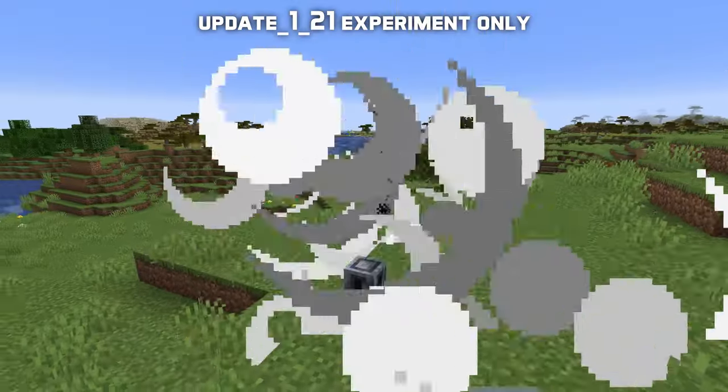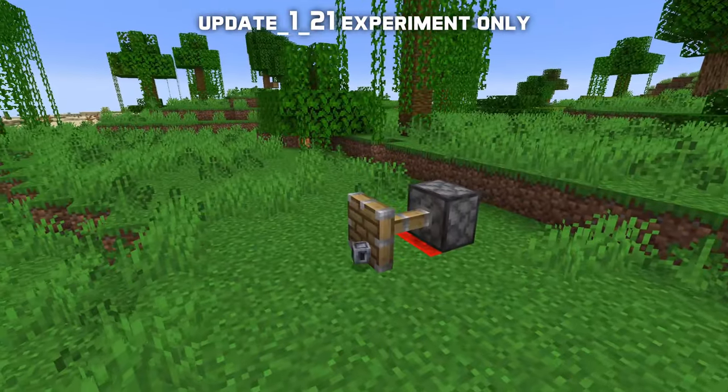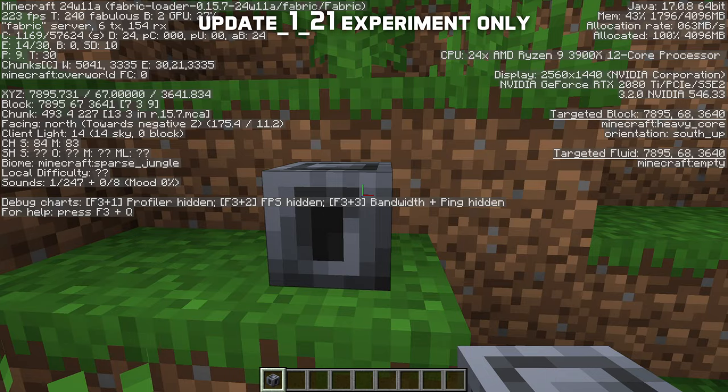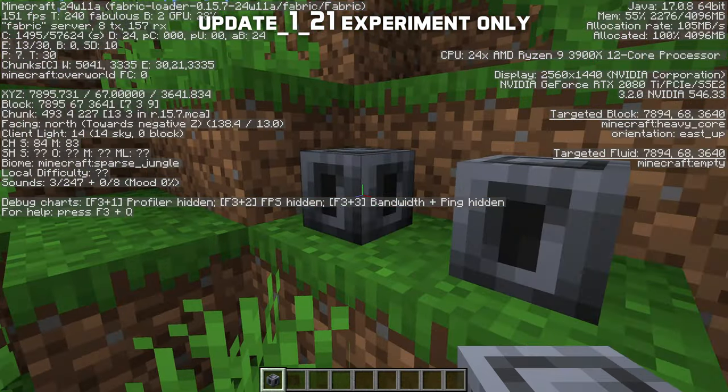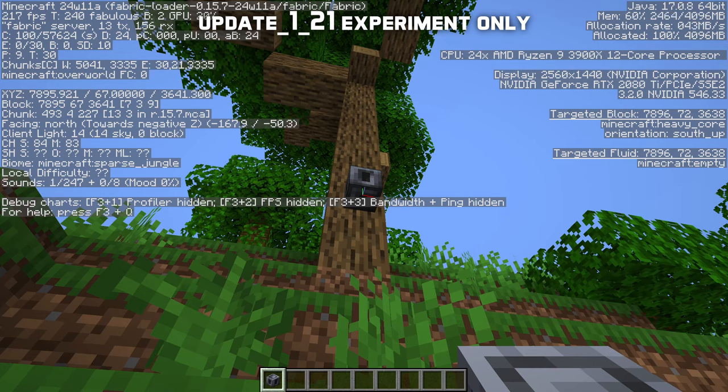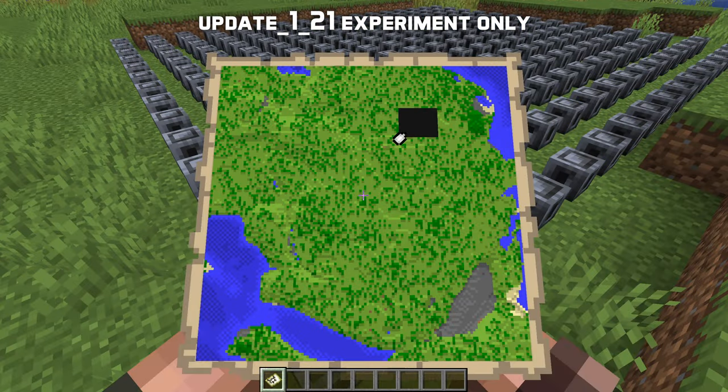They are fully resistant to all explosions, but will pop off immediately if pushed by a piston. When you place a Heavy Core, it has all the same directions as a crafter — it can be oriented in 12 different ways, which makes no difference since the block looks identical either way. Looked at on a map, heavy cores look black.